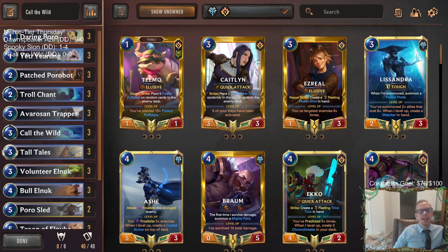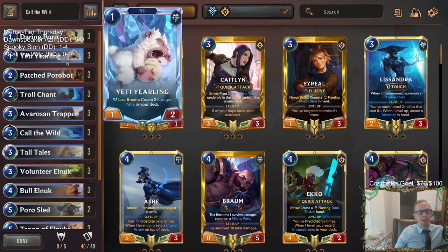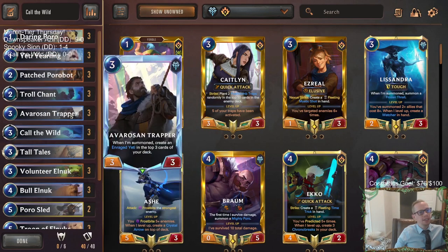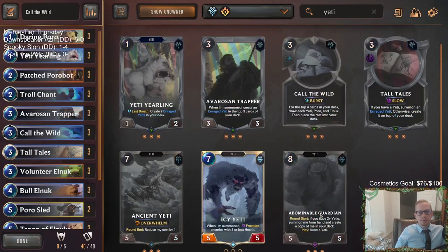Welcome everybody in Twitch chat and on YouTube for a Call the Wild deck - this is what meme tier days are all about. We are not playing any champions. We are playing a deck completely built around this three-mana burst spell Call the Wild, which says draw the top four cards of your deck - each Yeti, Poro, and Elnuk. So everything we have are going to be Yetis, Poros, and Elnuks, plus spells, Avaros, and Trapper.